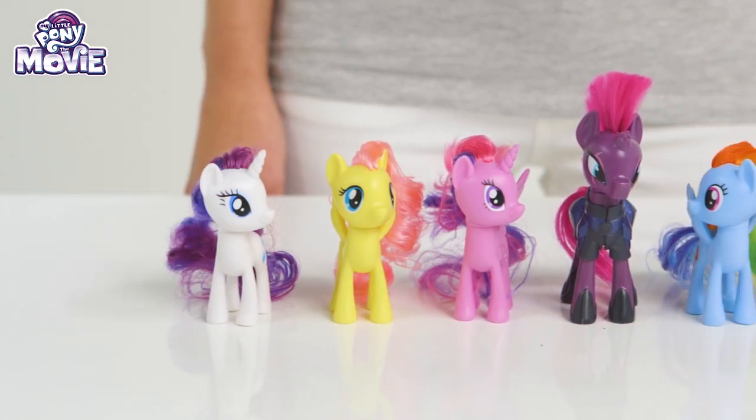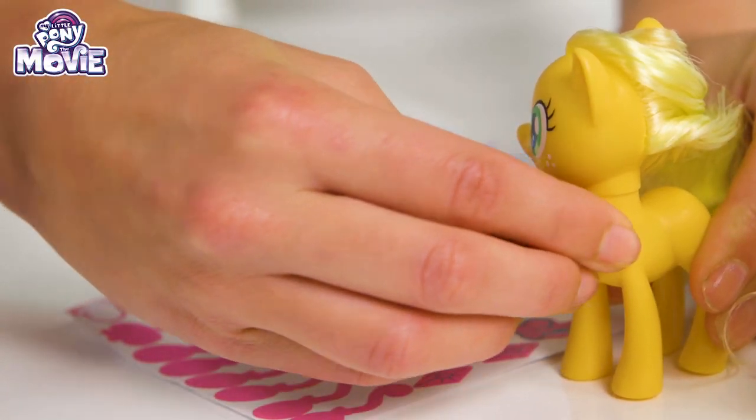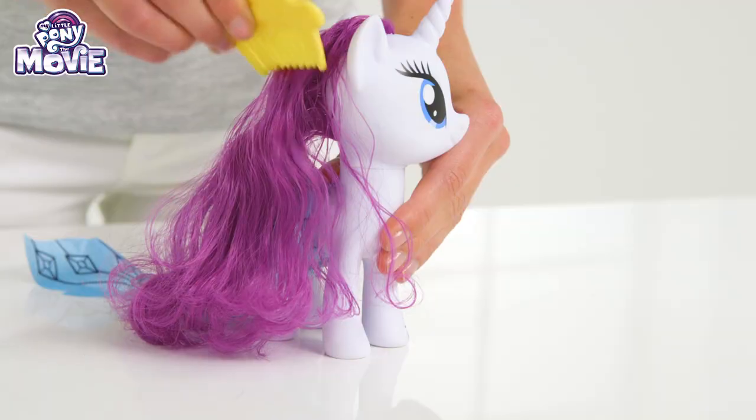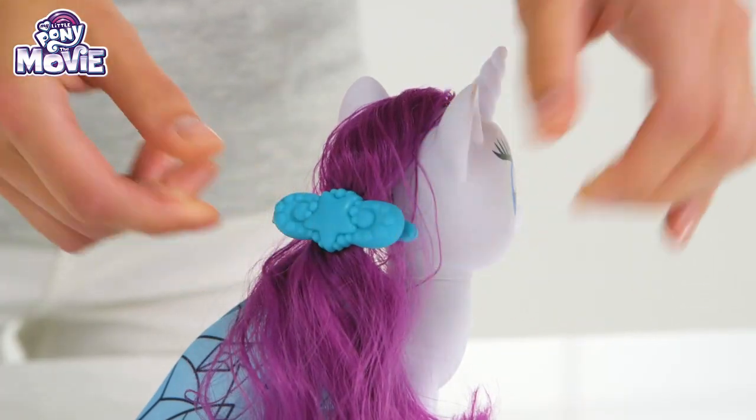Now we can all play together and use the sparkly stickers to dress everyone up! Check out the cool Rarity glitter glue set! She's so cute and fashionable! Brush her hair with the special yellow comb and then use the fun hair clips to tie it up!